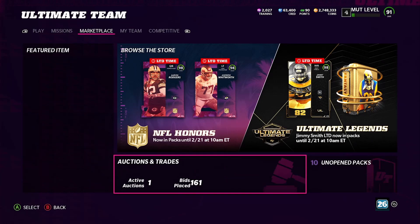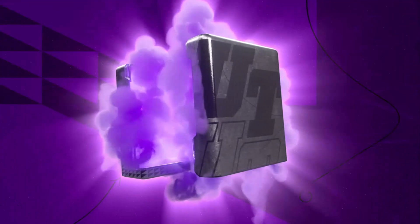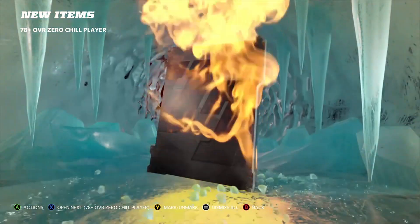Is this 10-times Zero Chill pack worth doing? If we pull a 93 we pretty much made all our coins back. If we pull a 91 and an 89 we pretty much made all our coins back. Let's see if we can get anything popping. First one here — Zero Chill 78. That's absolutely trash, that's what we don't want — that's where we end up losing all our coins.